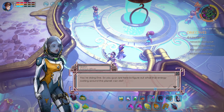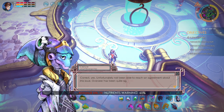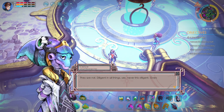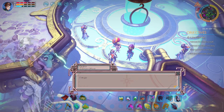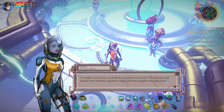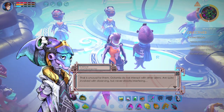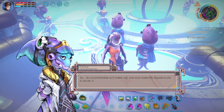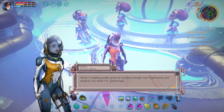You're doing fine. So you guys are here to figure out what that energy swirling around the planet can do? Really? They don't seem like the aggressive type. I'm pretty curious too. So, what do you guys need me to do? I'm itching to get started. The Overseer agreed to help save the people here afterwards. I think I'm getting pretty good at handling danger, but I'll get ready and speak to you when I'm good to go.